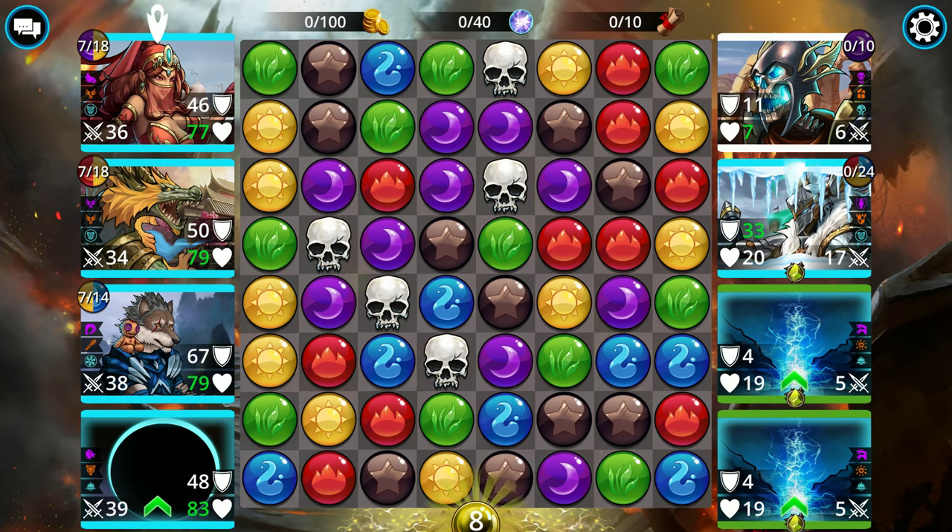Another cool thing about freeze is if the top troop is the one that's frozen and they do skull damage with a 4-5 match, the extra turn is not going to happen either. However, if they were getting a 4-5 match of skulls that also carried a 4-5 match of gems, that would loop as long as nobody frozen shares that mana color. If that makes any sense.